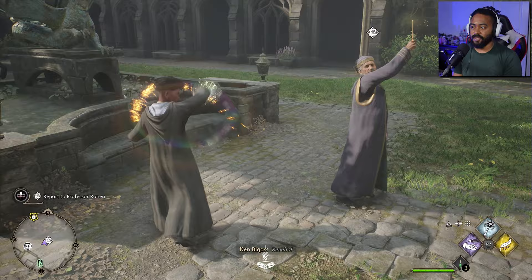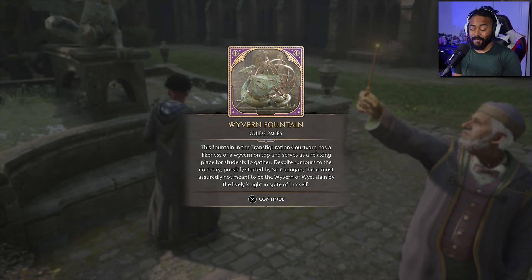It looks like we can actually Revealio and collect the field guide — Wyvern Fountain. This fountain in the Transfiguration Courtyard has a likeness of a Wyvern on top and serves as a relaxing place for students to gather. Despite rumors to the contrary, possibly started by Sir Cadogan, this is most assertively not meant to be the Wyvern of Wy, slung by the Lively Knight in spite of himself.